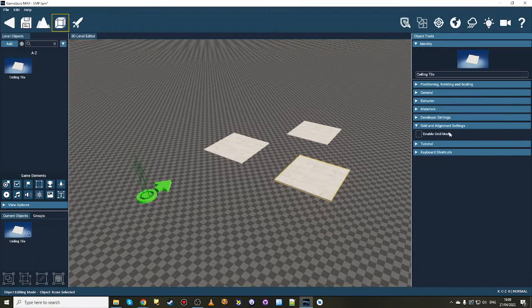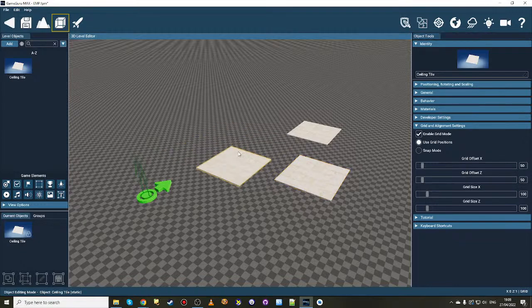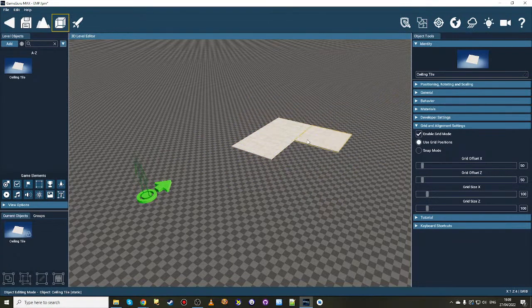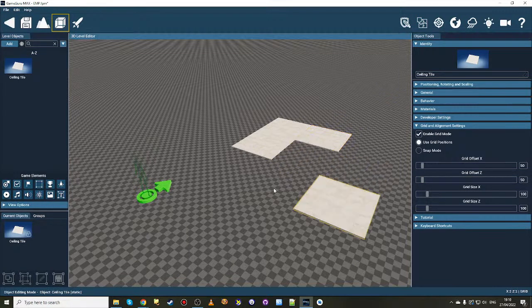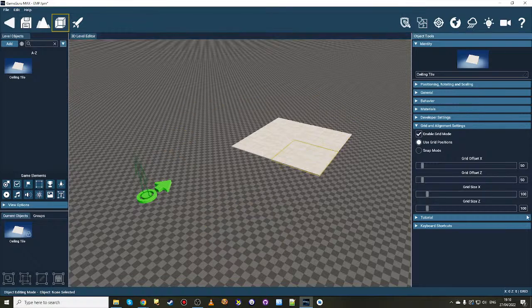Now watch what happens when I select grid mode. It's grid mode positions and you get this - normally in the last Friday build you only saw two of these, which was the grid size. Now we've actually added two more parameters: offset and grid size. If I click this it's now aligning to some invisible grid. I'm going to drop the fourth one in like so, and as you can see what a grid does: it doesn't move at every pixel, it aligns to this grid system and the grid at the moment is 100 by 100, offset 50 by 50.